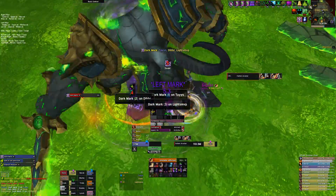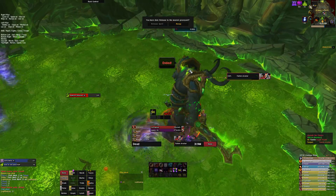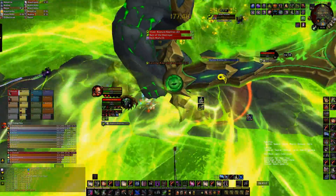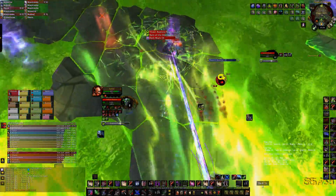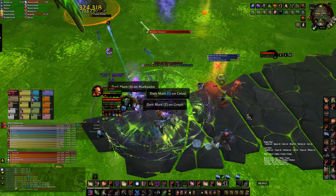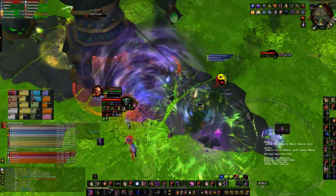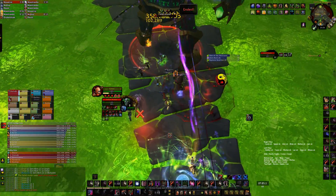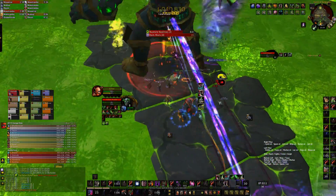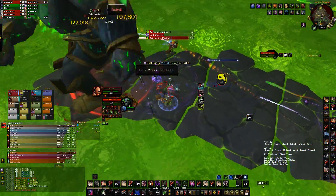Phase one is likely to take far longer to progress than phase two in terms of pull numbers. With that in mind, and the fact that you can transition the boss into phase two whenever you want, it's a good idea to progress phase two first. That way, when you get the hang of phase one and get decent pulls into phase two, you won't wipe immediately from inexperience. Get used to soaking the rains, soaking and immuning the marks, moving the boss for ruptures, and getting healing cooldowns right. Once you're confident that if you get to phase two with the boss around 30% you can kill it, then start your phase one progression.